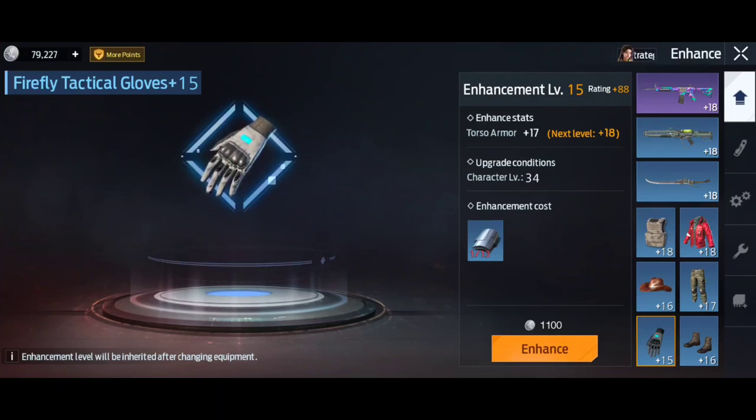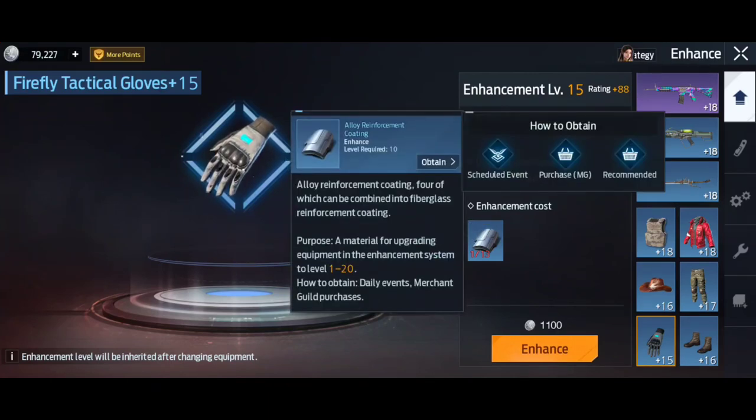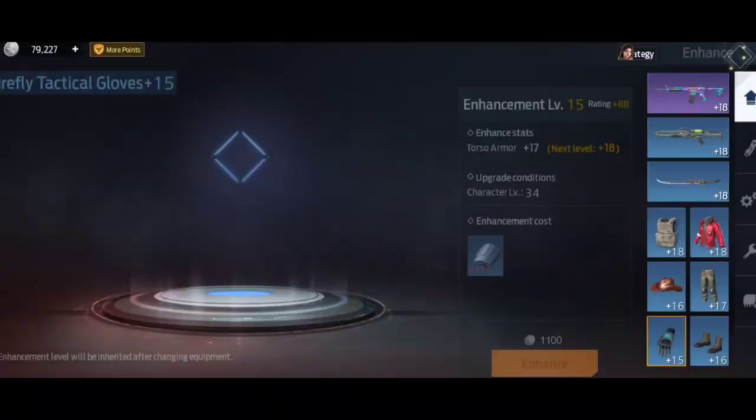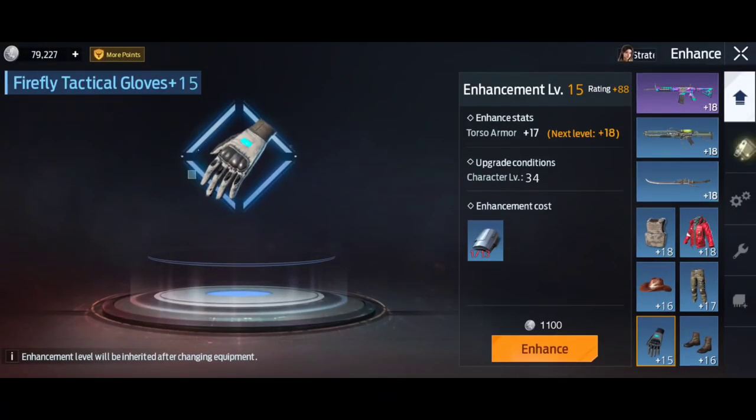A lot of people ask what you can use the golden tickets for. If you see the alloy reinforcement coating and go to Purchase, you can actually buy a maximum daily limit of them for the golden tickets. I'm not going to do it right now because I'm starting to run out, but you can buy them like that to keep upgrading.